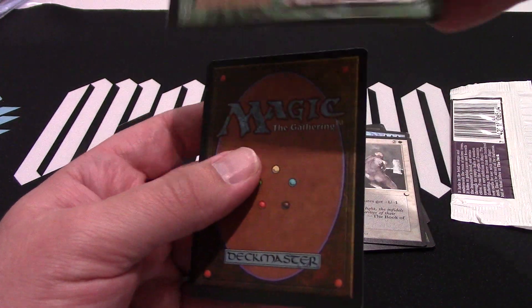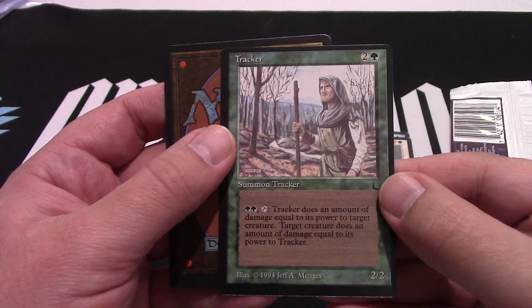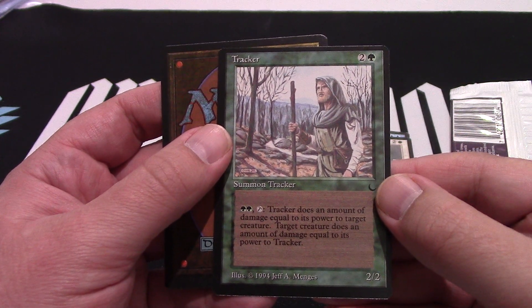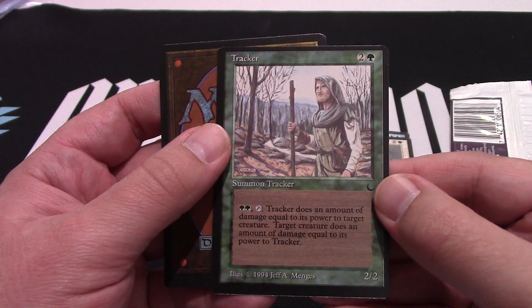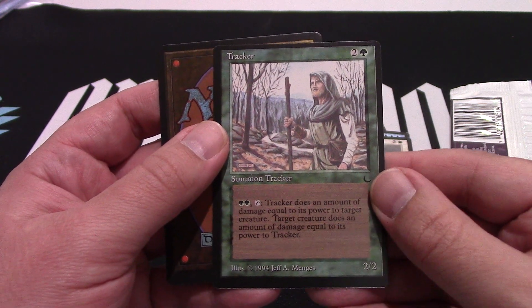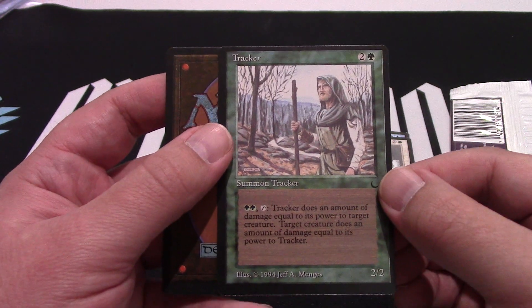Here's our Tracker — yes, the Tracker! He's good. Two green, tap: Tracker does an amount of damage equal to its power to target creature, and that creature does an amount of damage equal to its power back to Tracker. Who would have thought this would actually still be a thing today in standard?